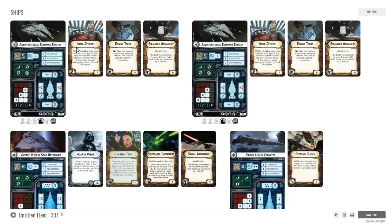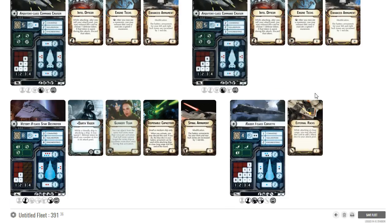When you go up against an Imperial Star Destroyer and they have ECM — no problem. Intel officer: your brace, do you want to use it? Because you have another Arquitens coming right away. Force them to make tough decisions, get some damage through, get those shields down, then fly the Raider in last at close range. Next turn activate first, activate the Raider first, pop the external racks, fly him away — all the while keeping the Victory in the rear with disposable capacitors and gunnery team.